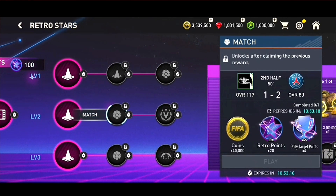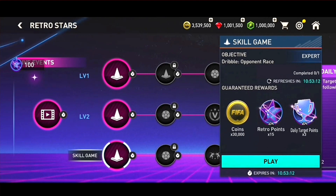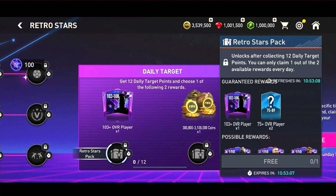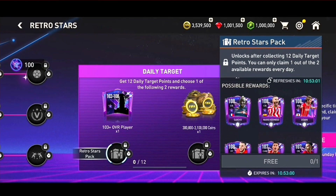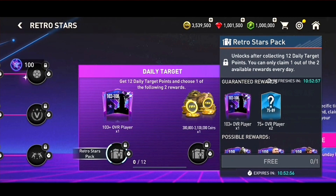So what you get — let's start with the Daily Target Points. Once you get 12 Daily Target Points every day, you can claim the Daily Reward in the box to the right. And you can choose either a player item from 103 to 108 OVR or points. You can claim this every day. Just a note: if you got 14 Daily Target Points in a day, the two extra will not carry over for tomorrow. So just keep in mind that you have to get 12 every day.